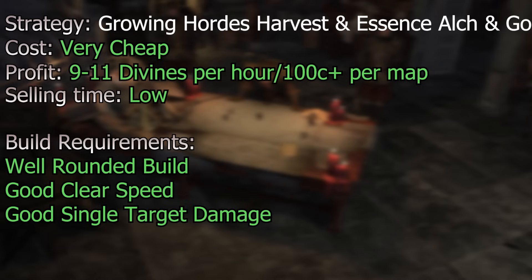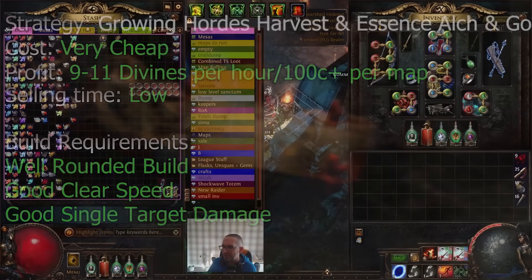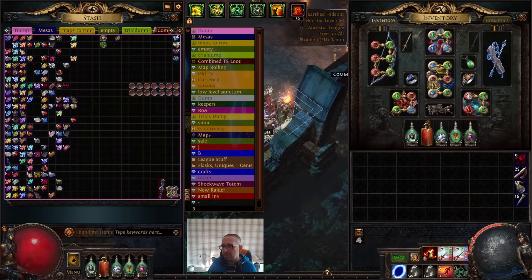Before people jump into the comments saying I could get more by using compasses or running specific maps — this strat is deliberately designed to avoid setup time. I'm aware there are ways to optimize it, but if I can make 10 Divines an hour without buying lots of items, I'm happy with that given my limited play time. You basically only need 7-8 maps to start, some rusted scarabs, and some raw chaos.